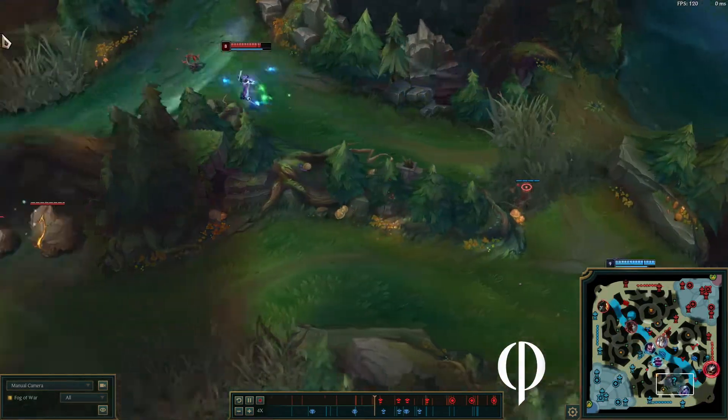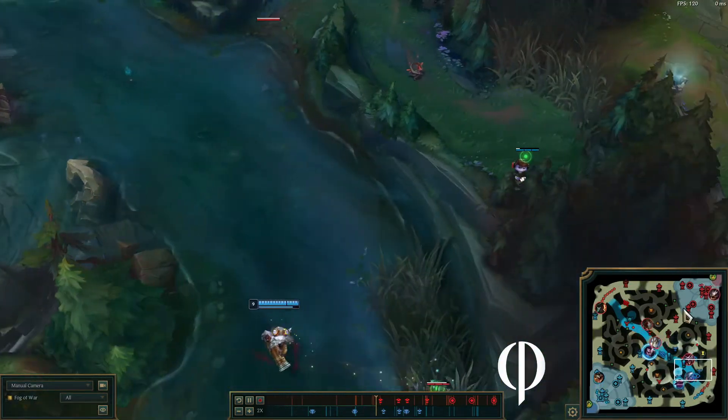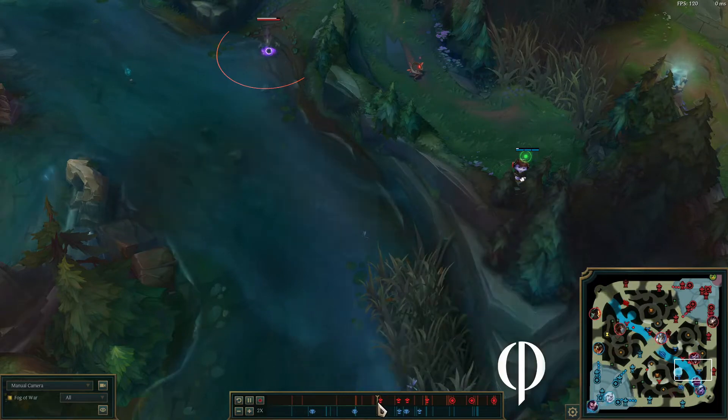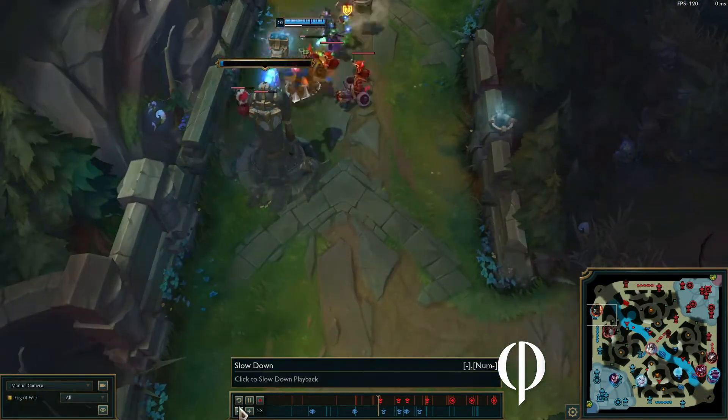I'm going in here to play some wards, clear some wards if I find any. Rom tries to get me — get away. They are turning the tides — we get this tower and kill him yet again, starting to get pretty powerful.